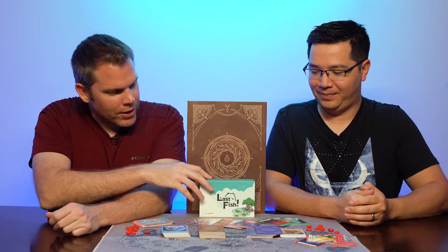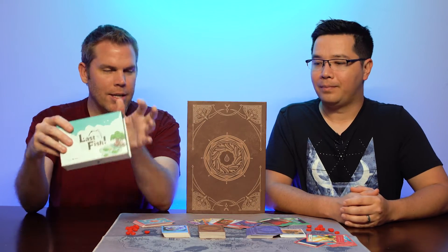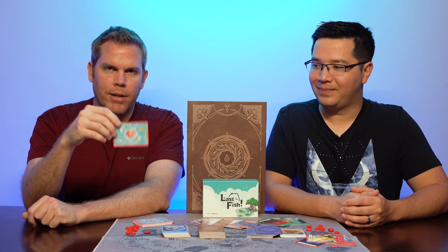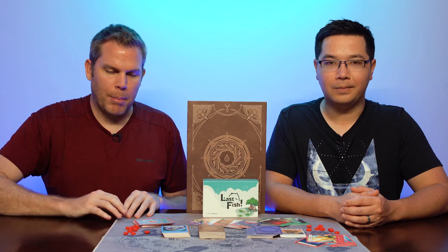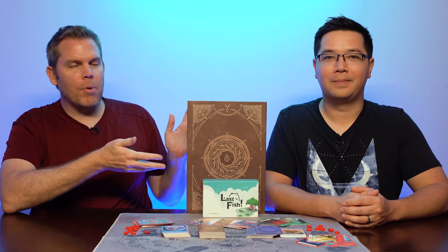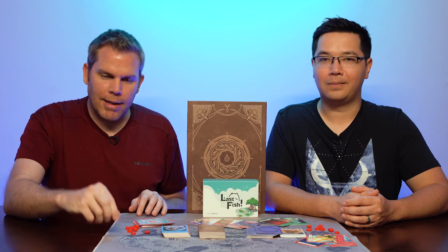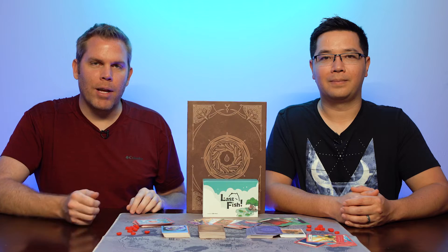This game has two different options. You have Last Fish, which is the standard box — the complete game with all the cards you need, including heart cards to track health points. When you get the big box, the Book of Ponds edition, you get a nice Neoprene player mat, the cool little heart tokens Lee was talking about, and a couple other goodies. If you're really into the lore, like the cool pieces, and want the nice player mat, you've got to check out the Book of Ponds edition, not just the regular box.